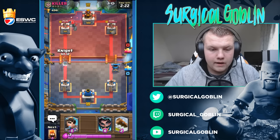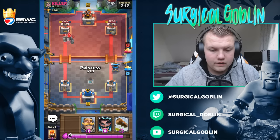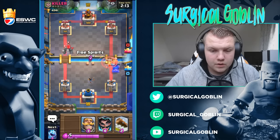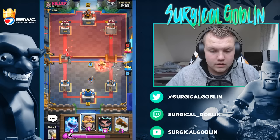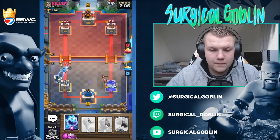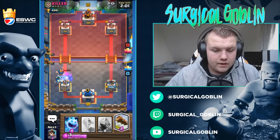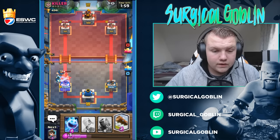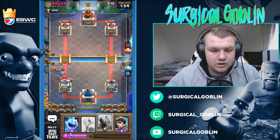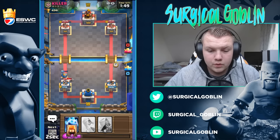I'll definitely go with a mortar to force him to split his elixir. A knight and an Electro Wizard are doing a really good job defending. He comes with Ebarbs at level 13 — our princess does die, but the Ebarb only gets one hit. Look at the damage a max Ebarb does. He does have a lightning — wow, well played by him, he's dealing so much damage. We did some good damage but let's try to chip away with a princess.